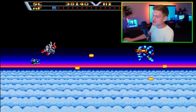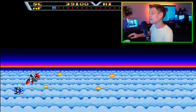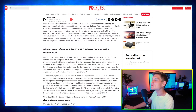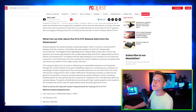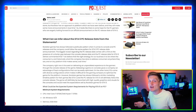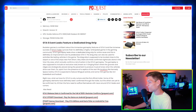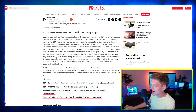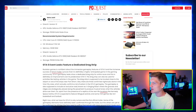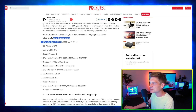I already forgot what I was going to say — something about the 50-series, path tracing, ray tracing. The moment you say anything negative about AMD you're starting a war, and I just don't care. Anyway, Grand Theft Auto 6 leaks feature a dedicated drag strip — that's really all we need to cover there.